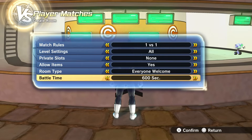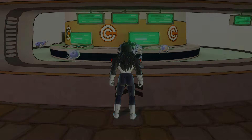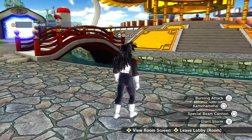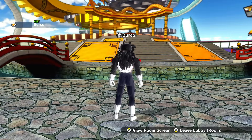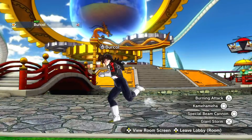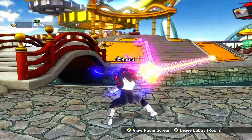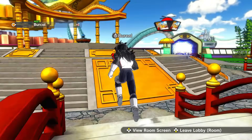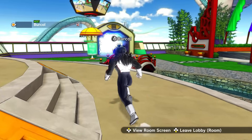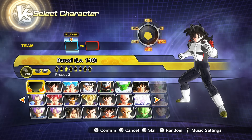Fix number fourteen: please give us the option to return directly to the lobby screen once we finish a mission, parallel quest, online fight, or whatever — instead of it first going to the Toki Toki City lobby world as you can see on screen right now. Just give us an option to switch that off so we go directly back to the lobby menu, ready up, and continue with what we were doing. I kind of dislike that they added this — it's cool, but give us the option to toggle it on or off.